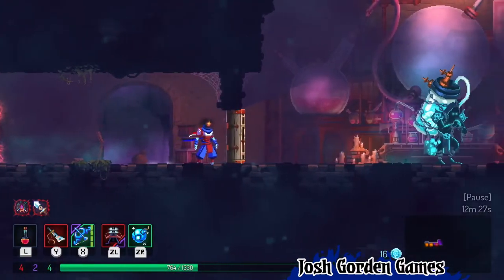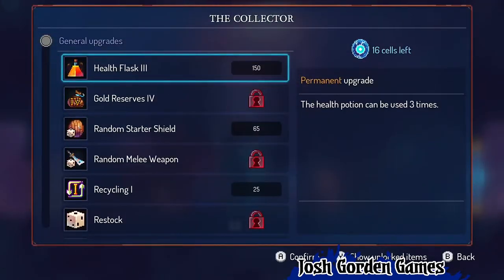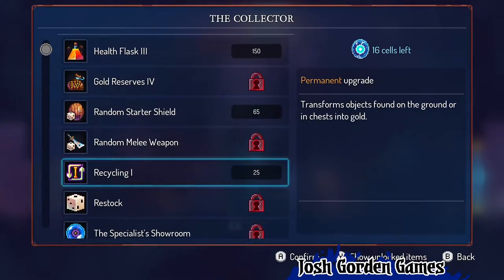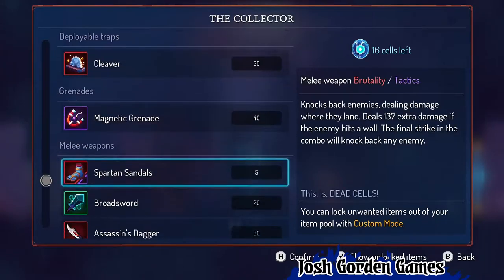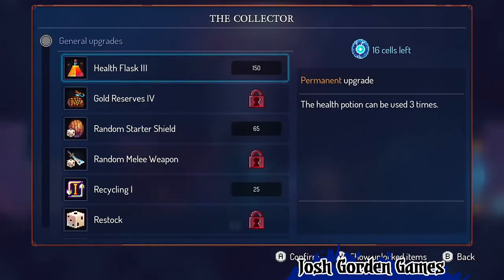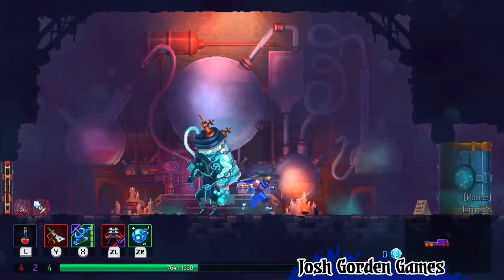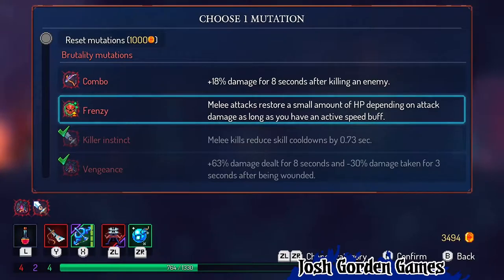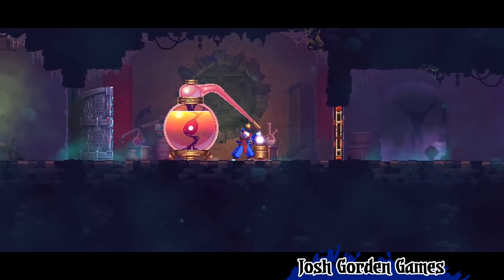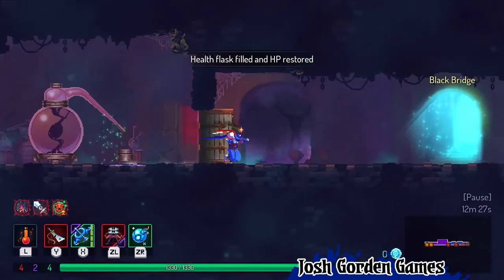We're in the passage to the black bridge — sounds ominous and terrifying, to be honest with you. I've got 16 cells. I gotta use them because I don't think I'm gonna survive this black bridge business. I don't know if recycling is good — it transforms objects found on the ground or in chests into gold. But don't I want the objects to be objects? I guess it's not gonna hurt to put it into health flask 3. Frenzy we've unlocked — melee attacks restore HP. Let's go with that one. I'm gonna take this, and we're off to the black bridge.